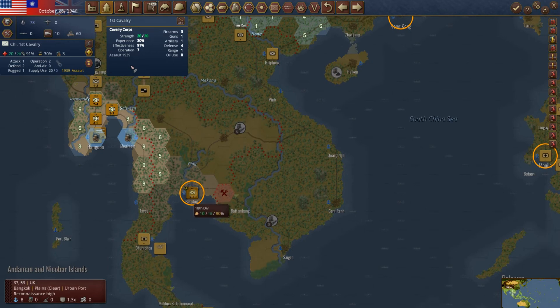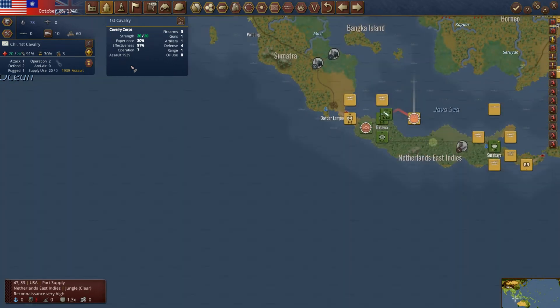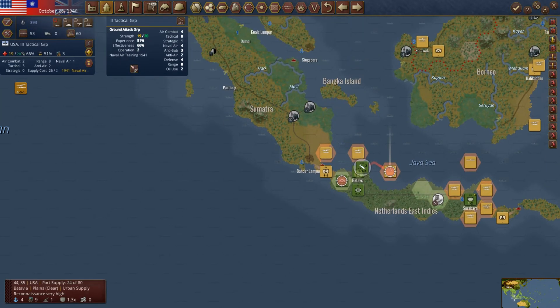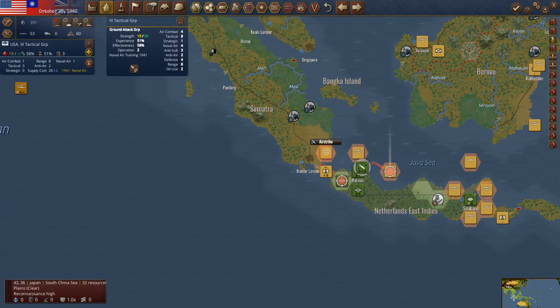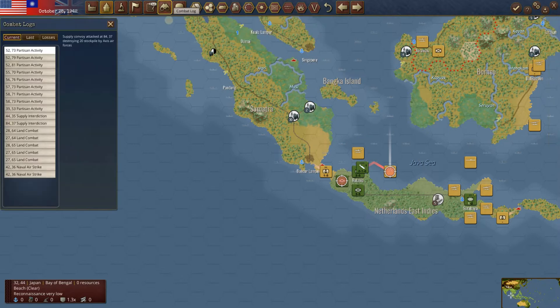That's funny — he's just sitting there in Bangkok. That should be really fun to see what happens when he gets down there. We're still showing urban supply here and we've got a port supply coming in as well. I'm going to turn this guy off full support — I don't want him running out to their carriers, but I am going to try to hit this. We sunk him — excellent.